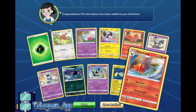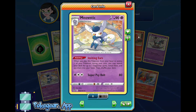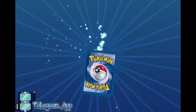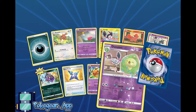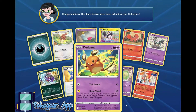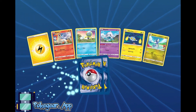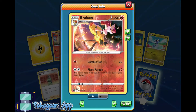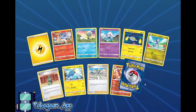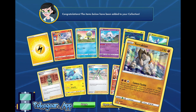We get a Talonflame — 160 for one energy. Meowstic allows you to search your deck for up to two supporter cards when you evolve, which could be an interesting concept but I don't think that's really what we're looking for. A little bit of a disappointing start, but I'm super grateful. Rapidash again. We got another Dedenne and a Morpeko for the Rat deck. We get a Reverse Braixen — Flare Parade does 60 damage and treats Serena in your discard pile. So we might be playing some Braixen on the channel.